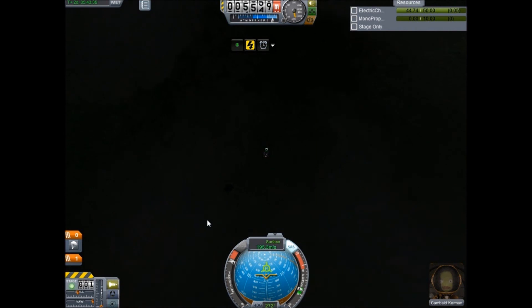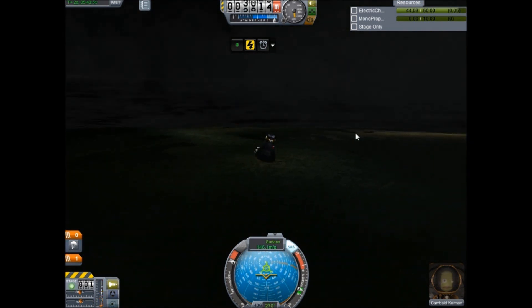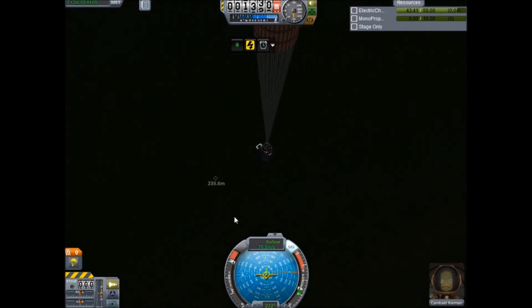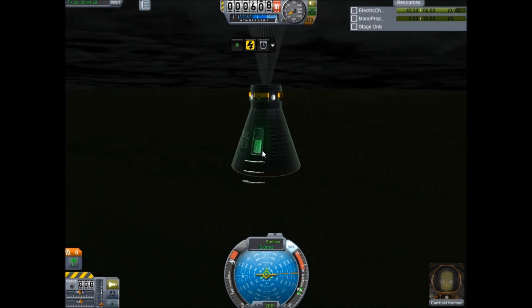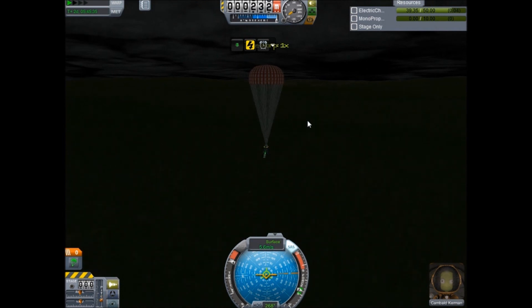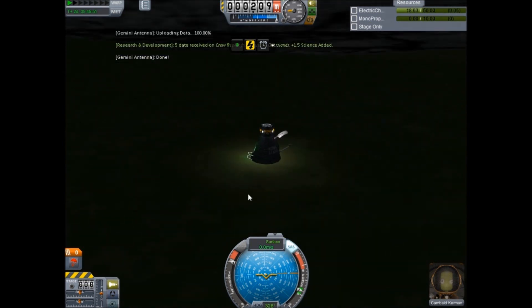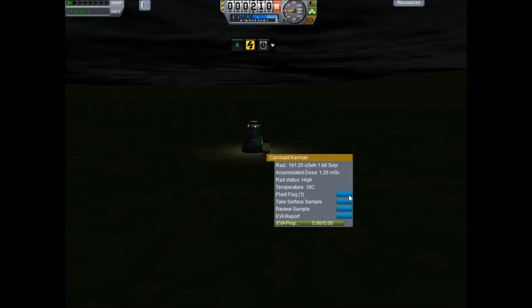Heat shield is surviving pretty good - everything looks good. We're only pulling about four or five Gs, SAS is functioning. Heat shield is looking good, we're already cooling down. Turn those lights off, jettison the heat shield, jettison the parachute cover. Going through the clouds - timing this just right so we're not waiting too long to land. Not bad - we can survive a 5.8 meter per second landing. Bam! We made it back from the moon - excellent, survived with basically a ton of science ready to go.